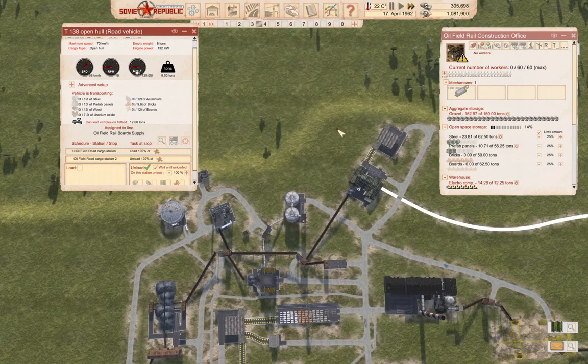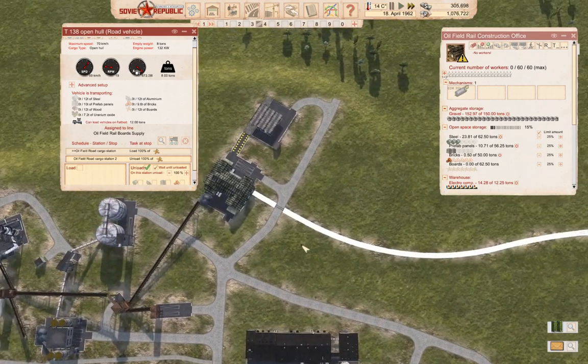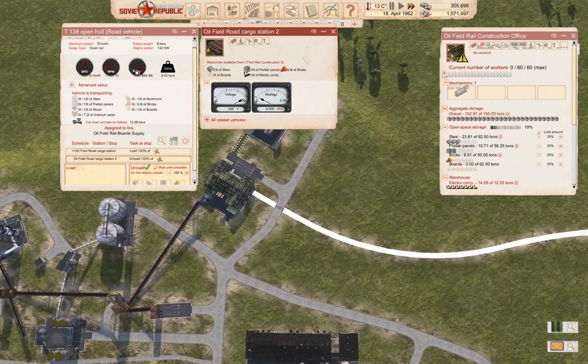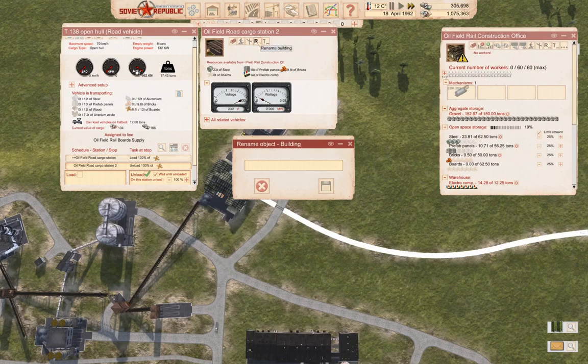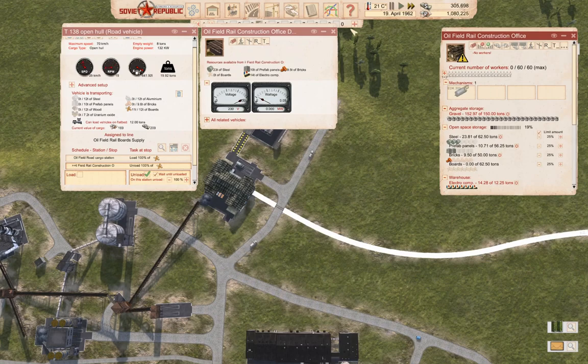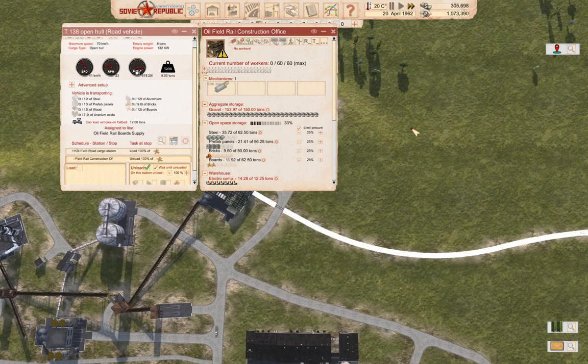Now we have no workers and that's fine. We're going to obviously have to wait until all of the stuff arrives here to supply everything. Oil field rail construction — let's rename this: oil field rail construction office drop off. So we're filling up our supply of everything here. Boards are arriving. So we let that tick along for a bit and it will get all of the supply filled up.